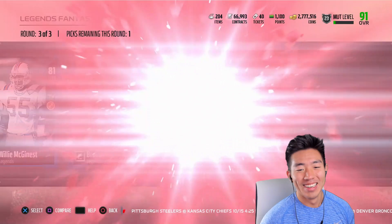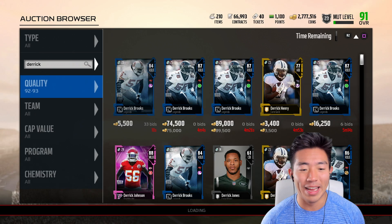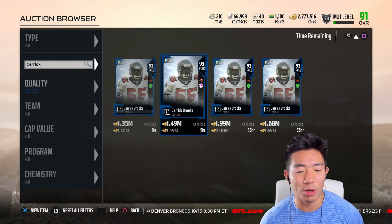Now let's hit up the auction block. Let's get Derek Brooks, the best outside linebacker card in the game, as long as he's under 1.8. There we go — under 1.8, that's perfect. I'd rather save 210,000 coins, so we're going with this one. Welcome to the squad, Derek Brooks.